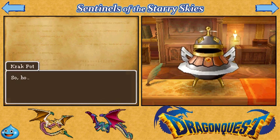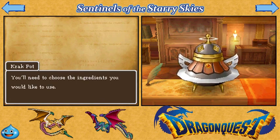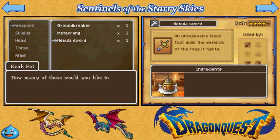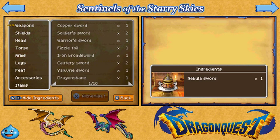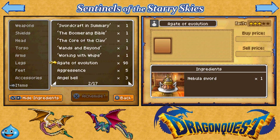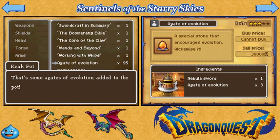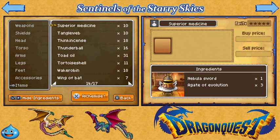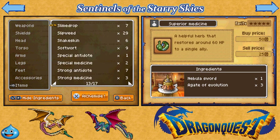To create the tier 3 and 4 weapons, you are not given the recipe — you actually need to try your luck. Basically what you want to do is take your tier 2 item, throw in three E-Rocks, and then throw in three of the colored orb that you initially used to make the tier 2. In this case it is the silver orb.